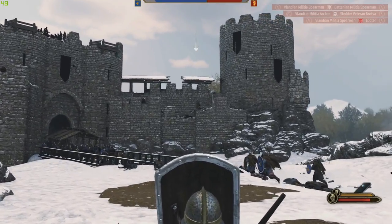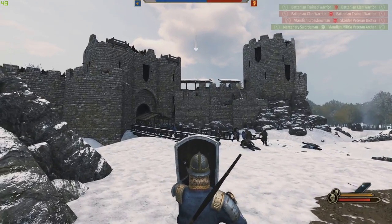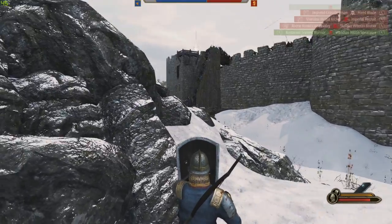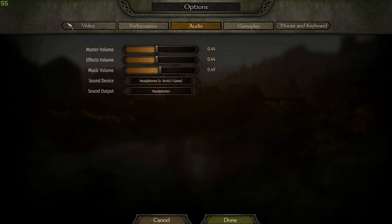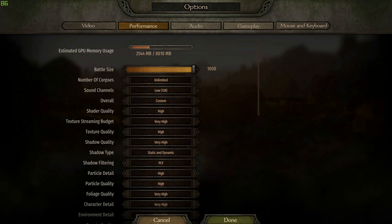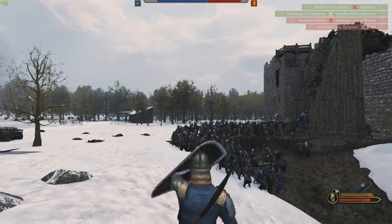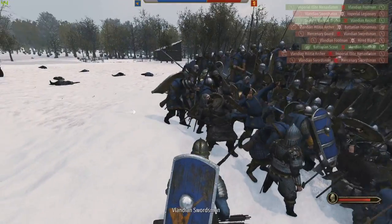That part doesn't have too many people in it anymore — looks pretty destroyed too. The sieges are running really nicely. I don't know, did my settings go down or something? My computer's not even working that hard. It's still very high as far as it can be. The temperatures are noticeably cooler on basically everything — maybe there was a big optimization patch recently.